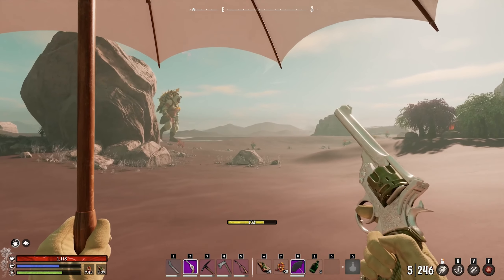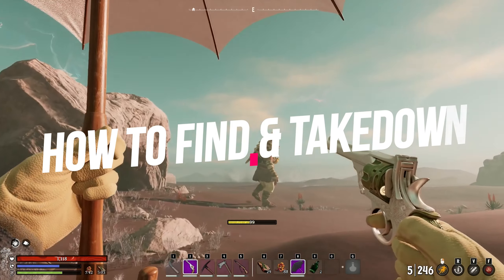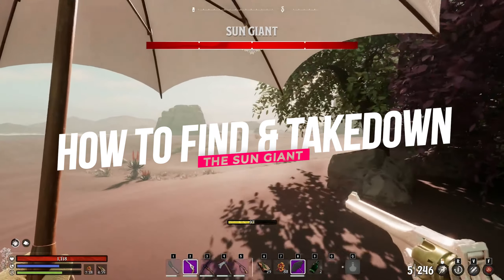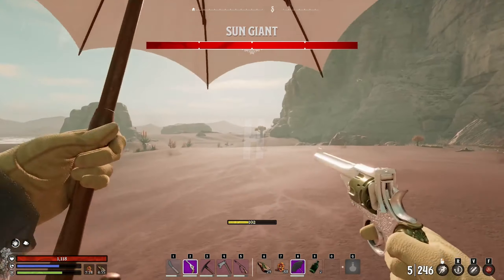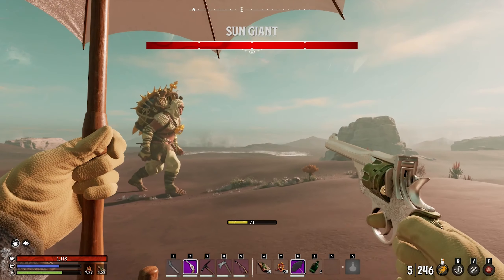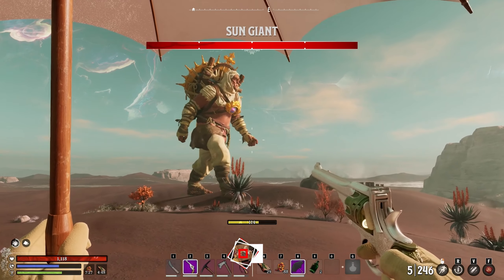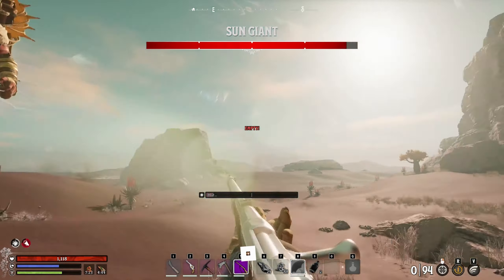Welcome back to yet another Nightingale video. In this one, we're going to go over how to find and take down the Sun Giant. If you didn't know already, there are a few mini-bosses in-game that you can kill before the end-game vault bosses, including the Sun Giant, Humbaba, Eldoroten, and Karnute. Be sure to smash that like and subscribe button for more Nightingale content and leave a comment down below if you have any other video ideas.